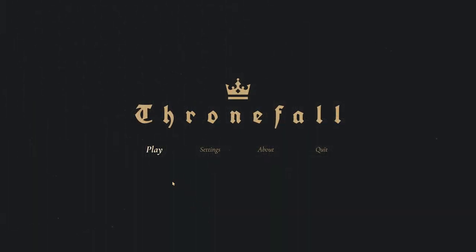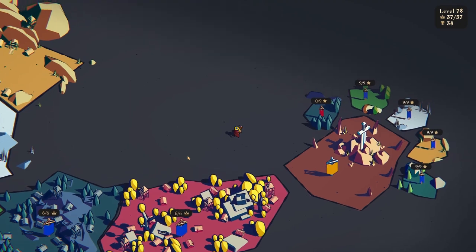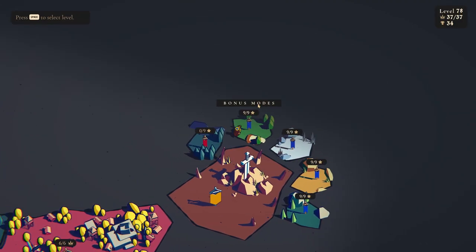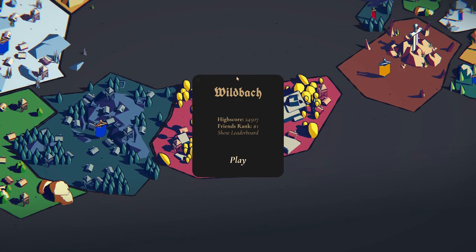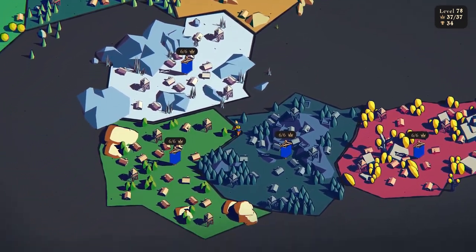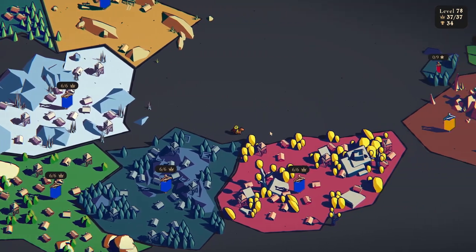Welcome back everyone to an episode of Thronefall with me, Dr. Munchkin. Last time, if you've been following along, we went ahead and completed the final bonus mode mission for Uthruind. Today we're going to migrate into Sturmklem, which is a lot of fun. It doesn't have wild bug bonus modes but it is the one with the tiered levels that introduced the mole people.